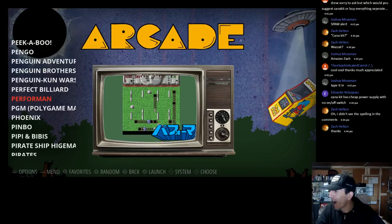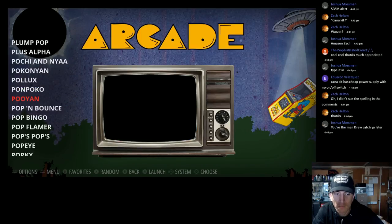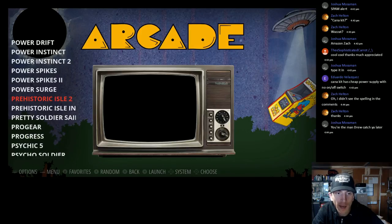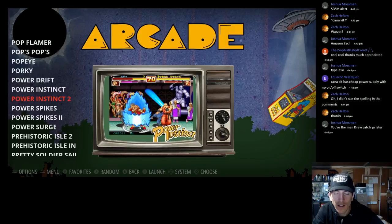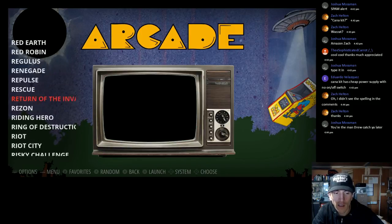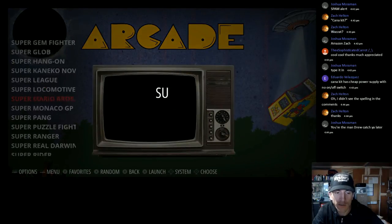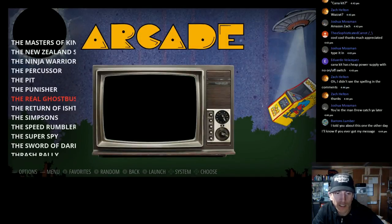Does it make my top five? No, it does not. Power Instinct 1 and 2 — nice, Street Fighter ripoffs. You've got Raiden, Robocop, Super Street Fighters and Street Fighters, The Last Blade, and probably The Simpsons on here — nice.